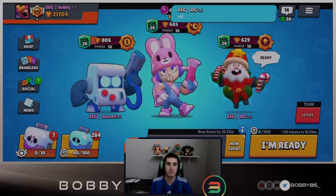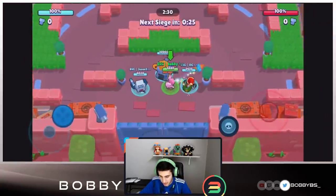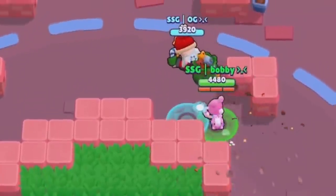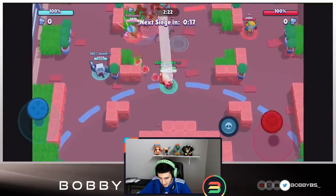Here we go into the first game. We're going to be facing a Leon, Sandy, and Jesse. OG is going to be on the jump and dynamite. You guys can see he recently learned how to double jump, so he's super excited about that.